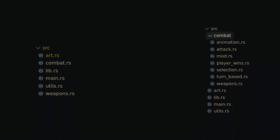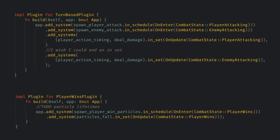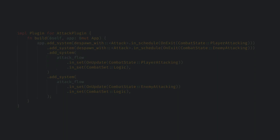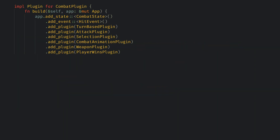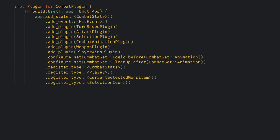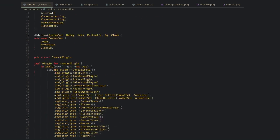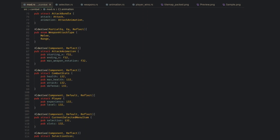First, I took combat.rs and turned it into a folder. Then I broke out the different responsibilities of the combat plugin into a couple of smaller units and made each of these their own file. For each of these files I created a new plugin and added all of the systems that plugin now owns. Next, I created the mod.rs file for the combat folder, and here I have the old combat plugin, but instead of adding systems it only adds the plugins from its surrounding modules. In the mod.rs file I also added all of the structures I'm using in the entire combat folder — this includes events, states, and every component — and I register all of them in the combat plugin.